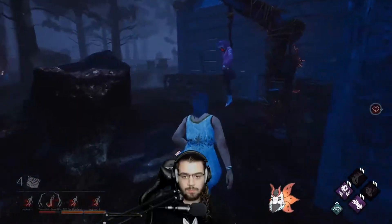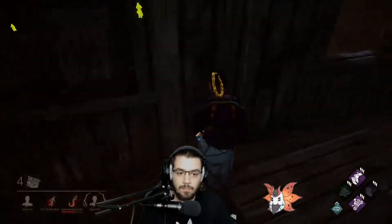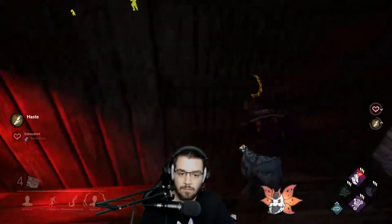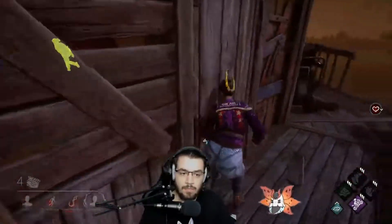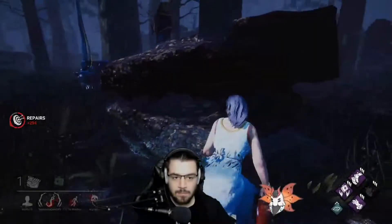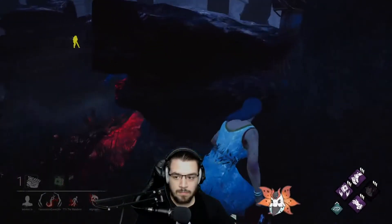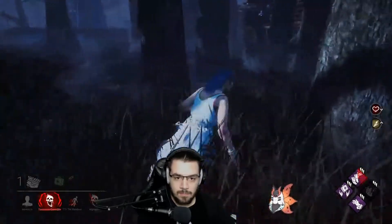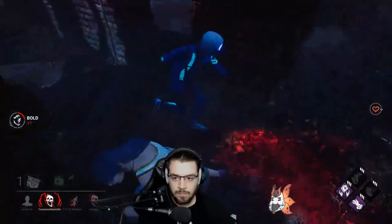If you're going to unhook somebody across the map, just run there. If you're heading away from an unhook and the killer is nowhere in sight, just run there — you aren't really losing anything. Some people wait for the very last second to activate their Sprint Burst while working on a generator. This is not strictly bad as you can dodge hits with it, but unless the gen is about to finish, it's much safer to just take off across the map.